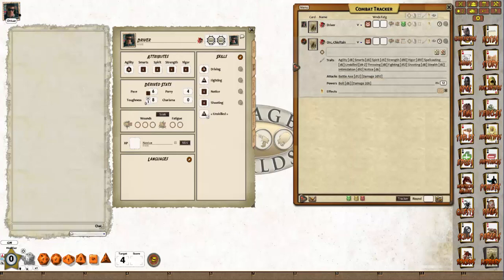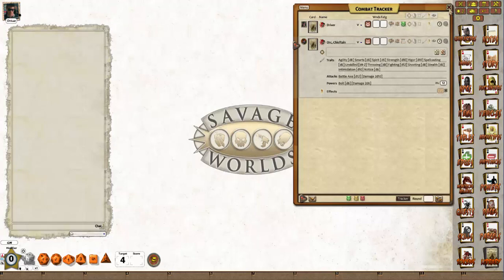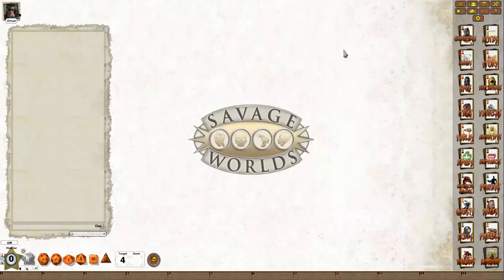This concludes part one of the Savage Worlds 4.6 update video. In part two I shall be covering vehicles, armour types, modification lists, changing the running dice, and how to support multiple arcane backgrounds. Thank you for watching, I hope this has been helpful.